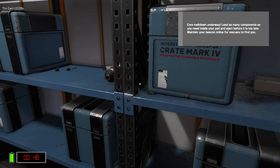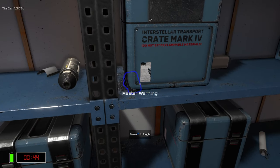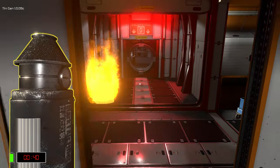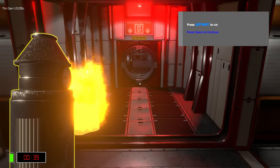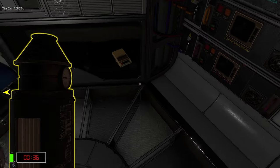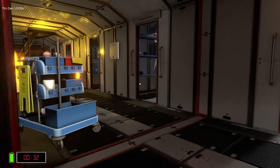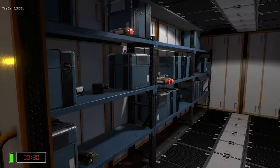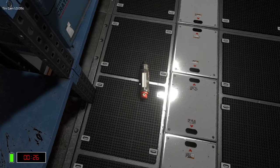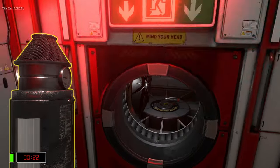Fuse. Master caution. How do I open this box? Air filter seems pretty useful. Left shift to run — yes, I figured that out already. What's over here? Hydraulic storage. Another air filter. Pick it back up. Okay, we're going to get two air filters and that'll be it.